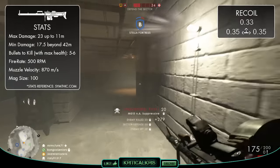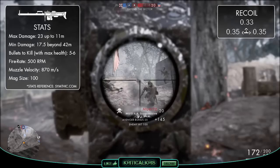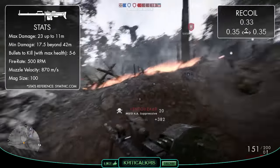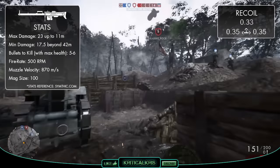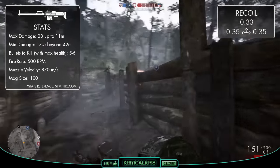Damage-wise, the gun boasts a maximum of 23 up to 11 meters, which will drop down over distance to 17.5 beyond 42 meters. So it shares the same damage model as the Madsen machine gun, being able to kill a fully healed enemy in 5-6 bullets. This is one less bullet at range than both the Lewis gun and the Hewitt automatic, though it's practically the same amount as the Browning M1918 and the Benaymer C.